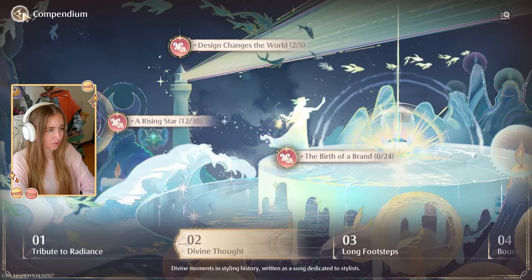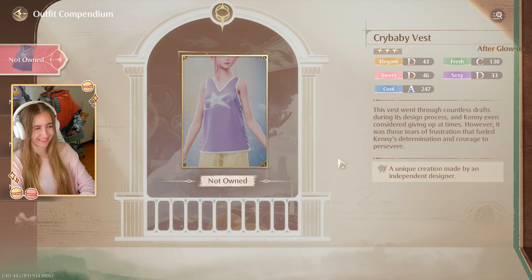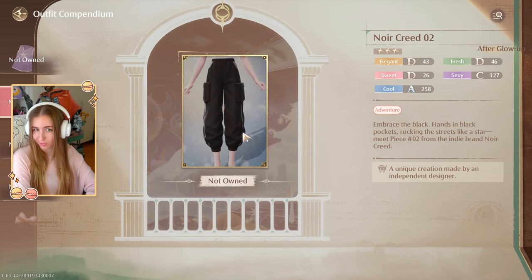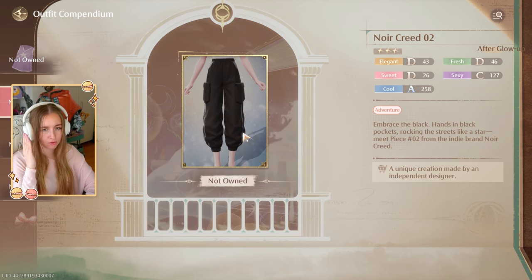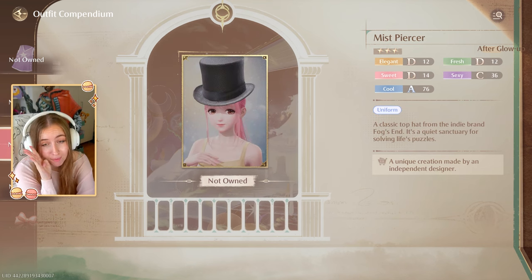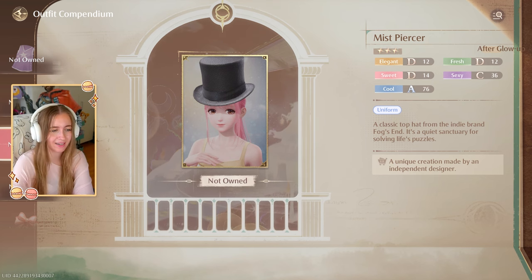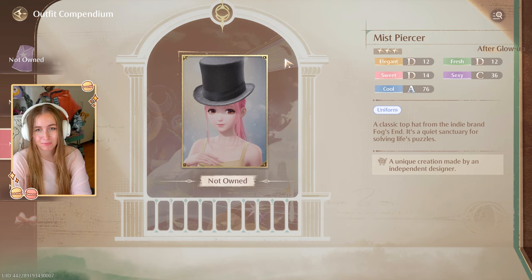Moving to Birth of a Brand category: Crybaby Vest is more of a baseball tee — not my style but I like the color and decal. Noir Creed 02 sporty black pants — I like the mix of modern and vintage, more tomboyish style. My personal favorite item: a hat I've been wearing since I found it from a random vendor in the first town. He also sells some sunglasses. My character is going to be wearing this hat all the time — it's so fun.